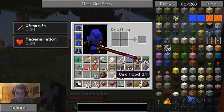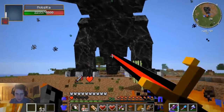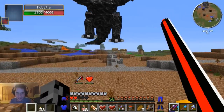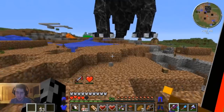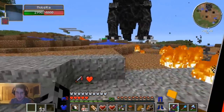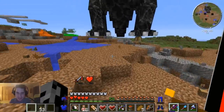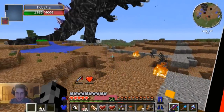We've got the regeneration, we've got strength. I have the heart containers but I don't want to waste them right off the bat. Let's go Mobzilla! That jump attack is really bad, really awful. We've got most of our health back and we've got him down to 1900. Honestly I feel like this battle is not made for one person - the knockback is insane.